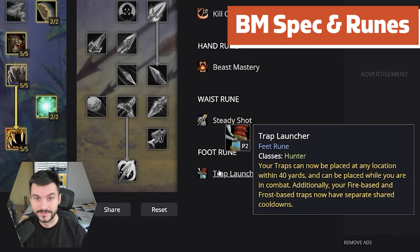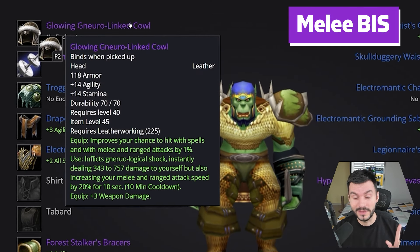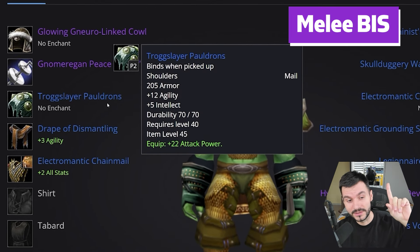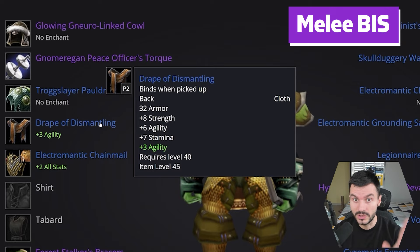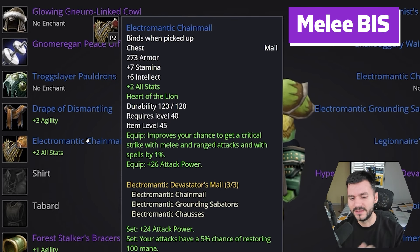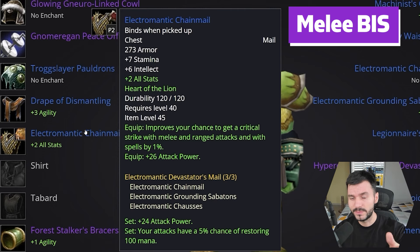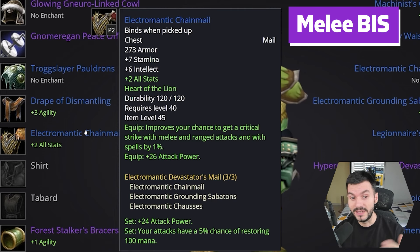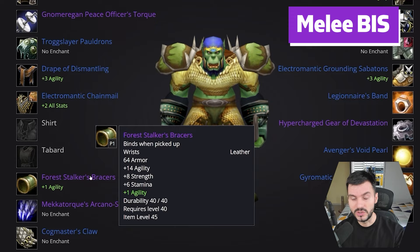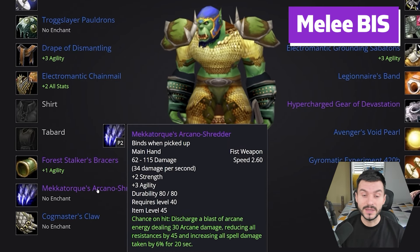Now let's move to the melee hunter and see how everything changes. For the melee best in slot hunter, a lot of items will be the same — same Leatherworking helmet with plus 3 weapon damage and 14 Agility (they removed the Strength). The Gnomer 16 attack power 1% crit necklace. Trog Slayer Shoulders the same. The Drape of Dismantling has Strength and Agility which buffs overall melee damage. Electromagnetic Set — Stamina, Intellect, Crit, Attack Power — with a 3-piece set bonus: 5% chance to restore 100 mana on any attacks. That's probably going to be huge; in phase 1 I had mana issues especially on long fights like Akumai. For the Stalker Bracers: 14 Agility, 8 Strength. If you don't have those, get the one with 7 Agility, 22 attack power.